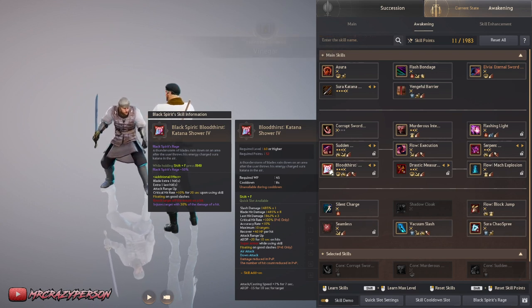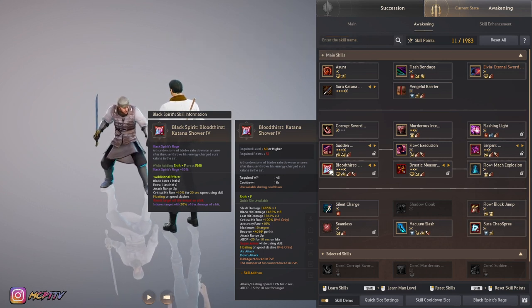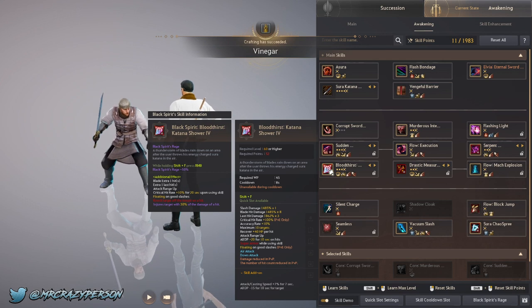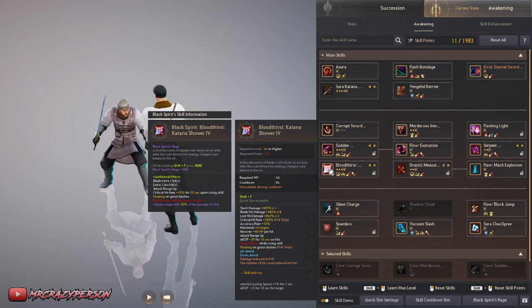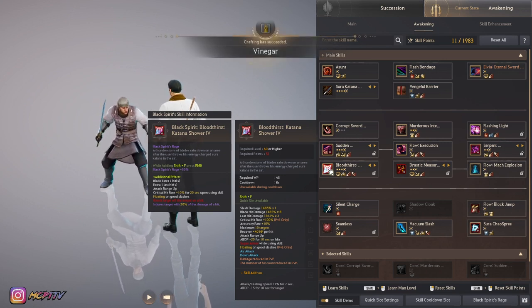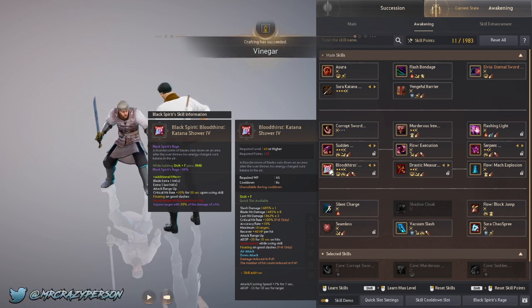The attack speed buff means I can throw out all my other skills after Katana Shower quicker, fully optimizing the time it takes to kill a pack. The quicker you kill a pack, the more trash loot you get. I would advise looking at a class guide for your specific class, as these generally show a combo that is min-maxed — or if not, you can fit it to your preferences.